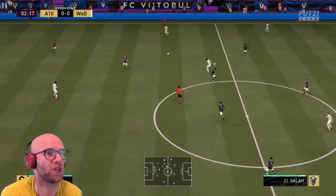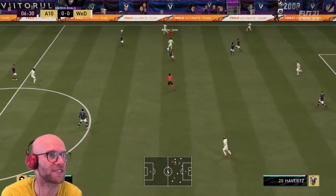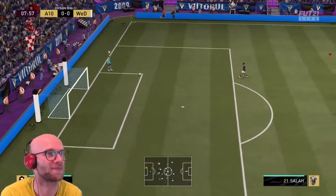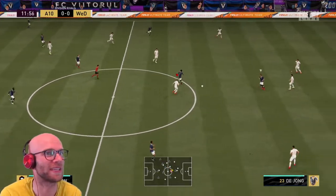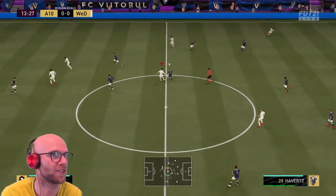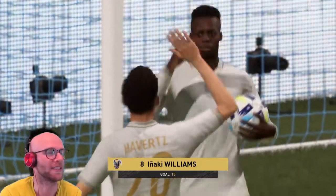Game time! Havertz with the ball onto Mo Salah, back to Havertz — look at that strength, beautiful. On to Wilfred Zaha, but Zaha loses possession. Salah onto Havertz, Salah making a run, gets the ball with some space on the flank. Zaha making a run — that was not a good cross. Frenkie de Jong with the interception. Havertz plays a nice through ball onto Zaha, but he loses the ball again. Salah passes to Zaha, Zaha with a through ball — beautiful assist from Wilfred Zaha! Iñaki Williams with the tap-in. 1-0, let's go!